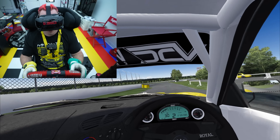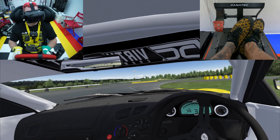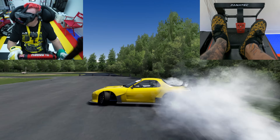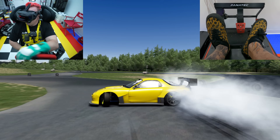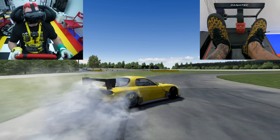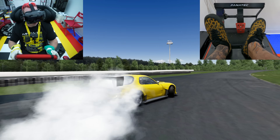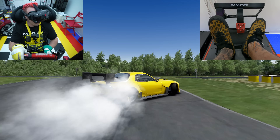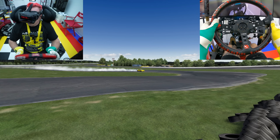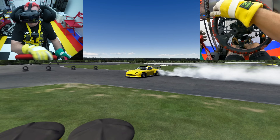It's the RX-7 FD with the rotary. I actually haven't driven it on this course yet. That's just so good though — it's so confidence inspiring. This is literally the first lap ever on this course with this car. I've driven this course a lot, but not with this car. It's so consistent — I know exactly what it's gonna do. I just loaded one of my old tunes up and went and ripped.